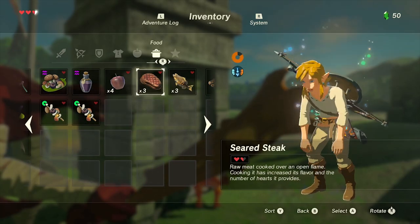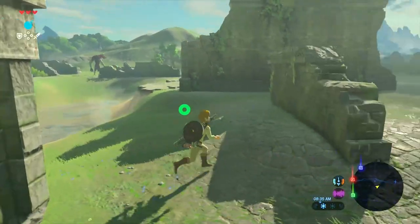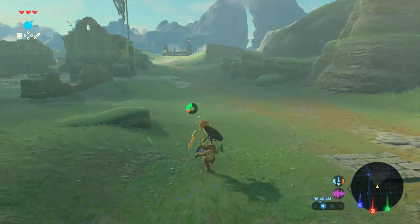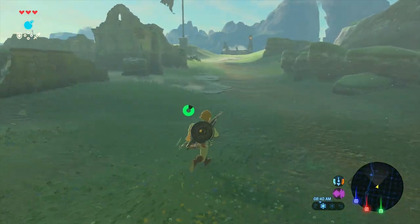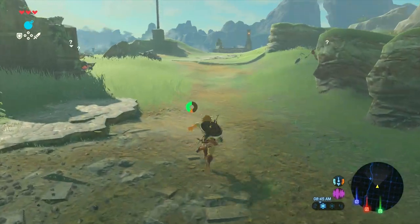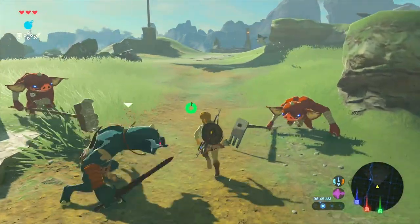What I also liked about this is it shows how fragile Link is without proper armor in this game, because all the different clothing items you wear have different armor values. Just wearing the basic clothing here only has an armor value of one, so a regular bomb took away two hearts of damage. That's a lot.